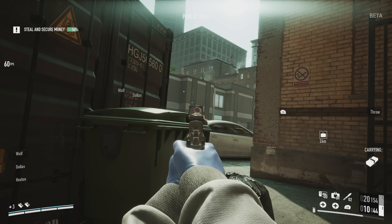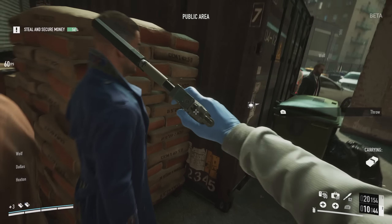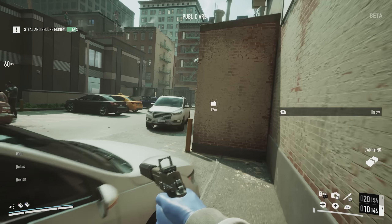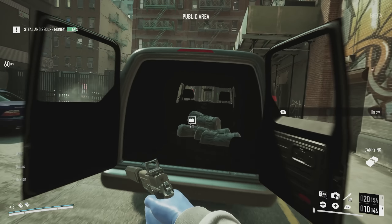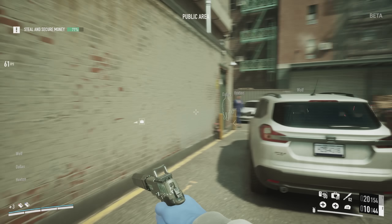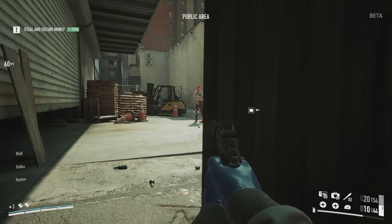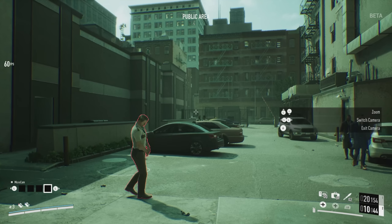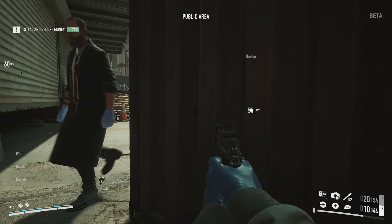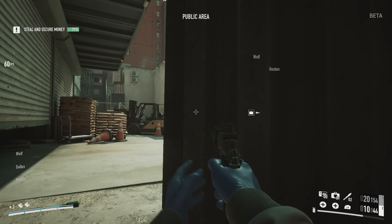It certainly didn't help that the AI kept following me around — Wolf stood directly where the guard was and I couldn't see where he was going. The other small thing, and I'm guessing this is by design, is that marking a guard means you can't see them as easily through some surfaces now. I kind of wish you could see the guard through surfaces, because in this game you can only mark one thing at a time. I noticed a civilian that was getting up and sitting down on a bench, so I was trying to keep an eye out for that as well.